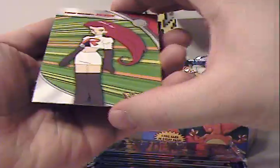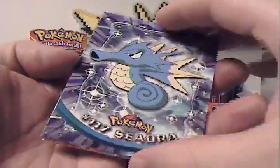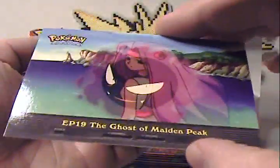So we've got Jesse. Haunter vs Kadabra. Seed draw — they're sticking. Ghost of Maiden Peak. Upside down Hitmonchan.